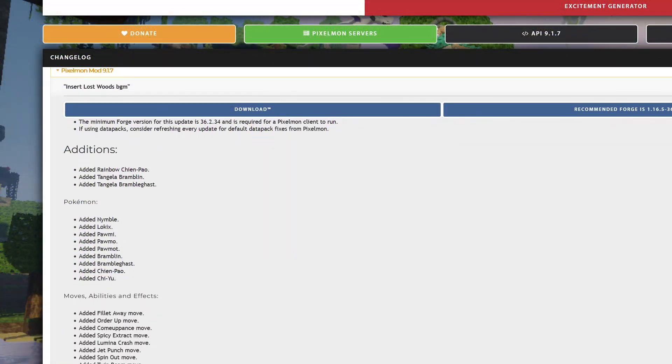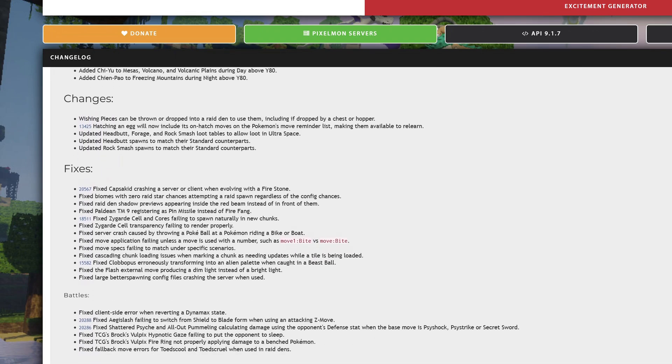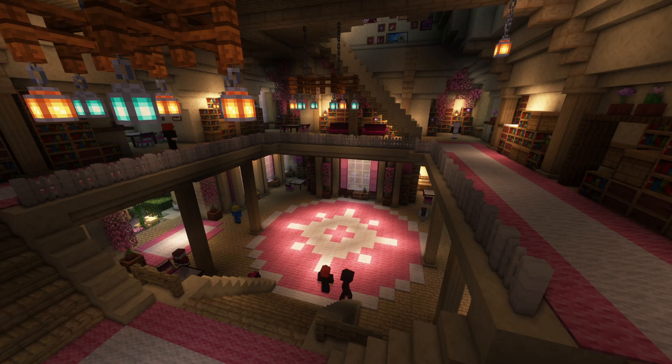And that is it — that is the 917 update. As always, there are more bug fixes I did not go over, so if you feel the need to know about those, check out Pixelmon's website reforged.gg to read up on those. Enjoy the update and I hope you all are looking forward to the full 1.20 release as much as I am. See ya.